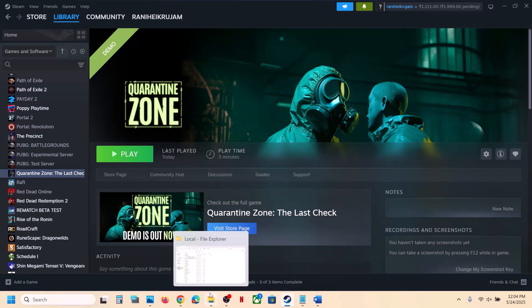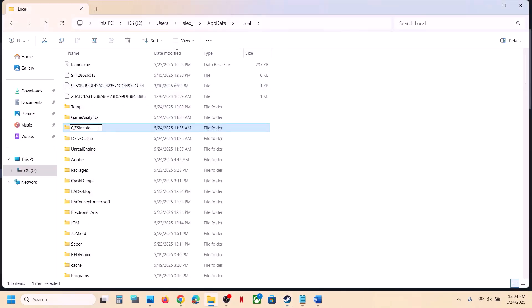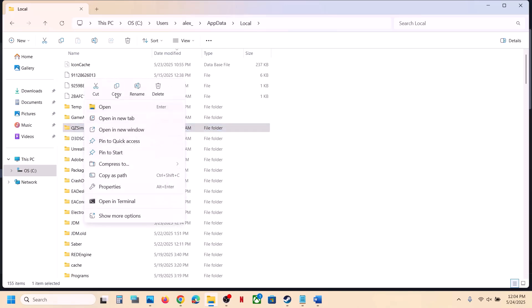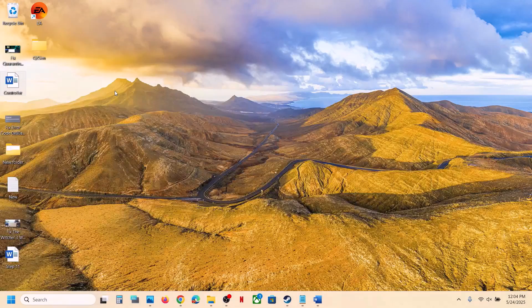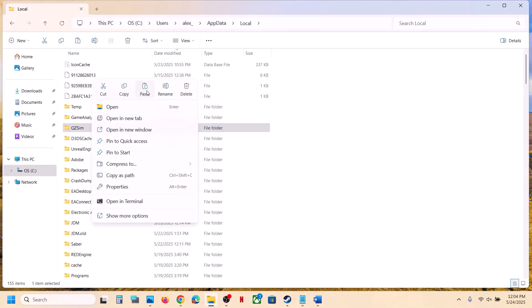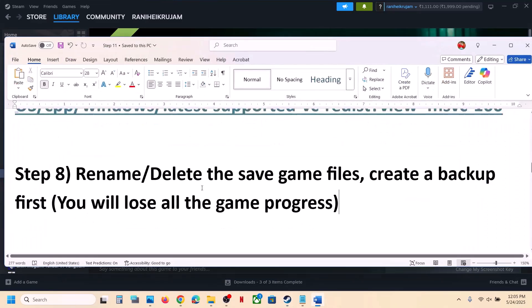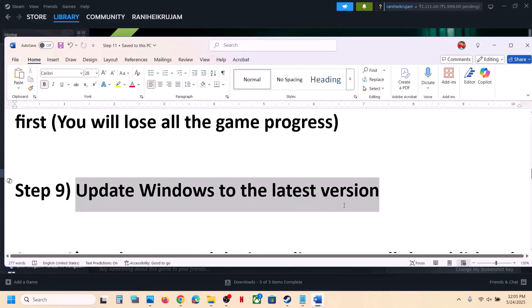Before renaming, make sure you do not delete it — just rename it. First copy the folder and paste it to the Desktop as a backup. Once you have the backup, rename the original folder. The game will then start fresh from scratch.